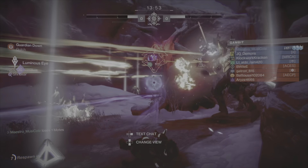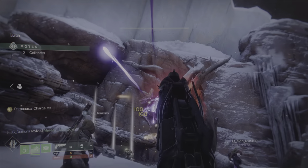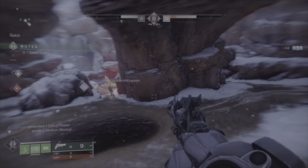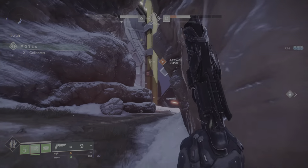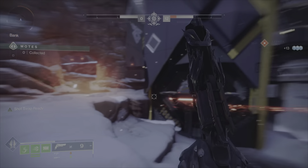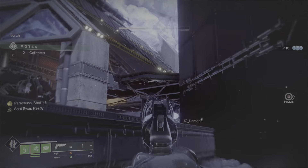Back in Destiny 1, regardless of platform, it was obtained as a world drop exotic, meaning it could be obtained from any exotic engram that dropped from any activity. There is a difference between Hawkmoon in Destiny 1 and Hawkmoon in Destiny 2. Both deal a bonus damage shot; however, in Destiny 1 it had Lucky Shot, where three random bullets could deal that bonus damage — though you wouldn't necessarily get all three in your magazine. In Destiny 2 you have to have more skill because you have to land all seven of those kills to get that eighth bonus damage shot.